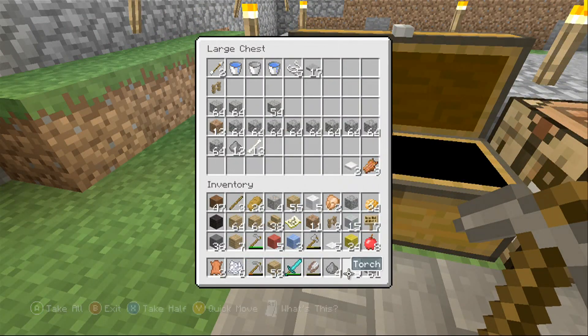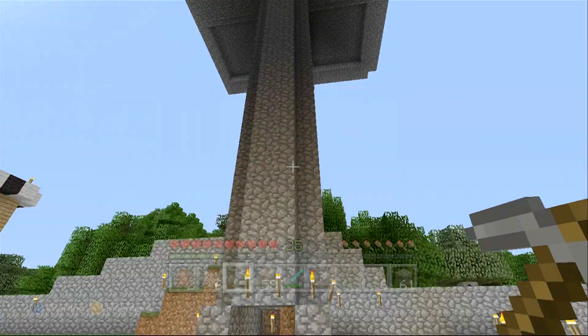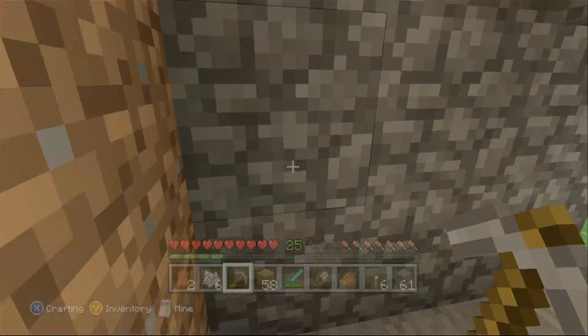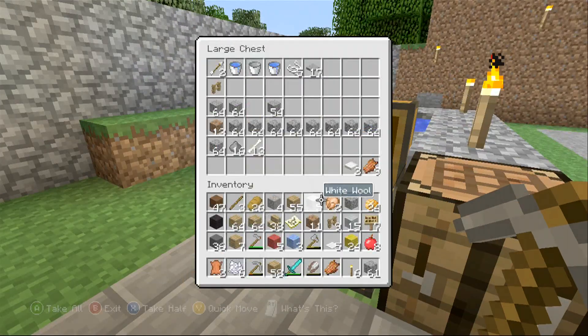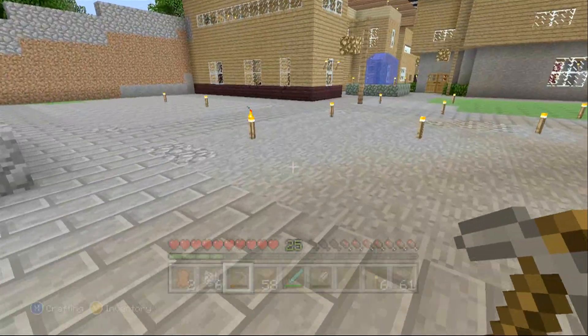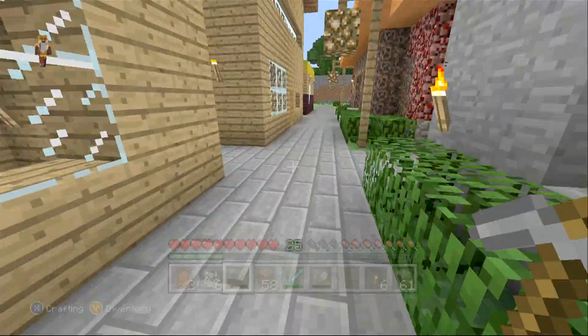I want to build a better mob spawner. I like this one — it's cool, I do get a lot of stuff from it. Every now and then I get a bunch of mobs. I want to get one that washes stuff out. I want to try some of the designs I've been seeing on the PC version of Minecraft and try to make them on here. I think that would be fun — build some of that stuff, try it out, and add it to my other worlds.